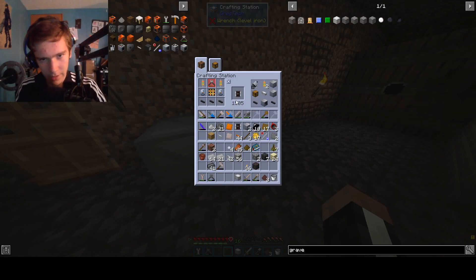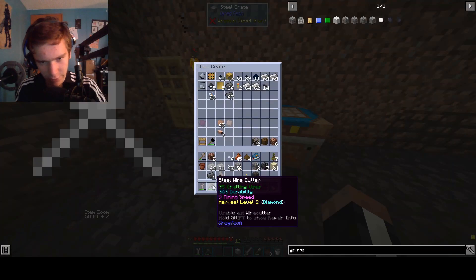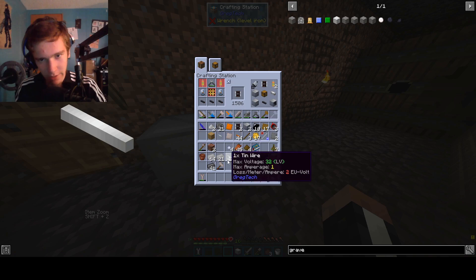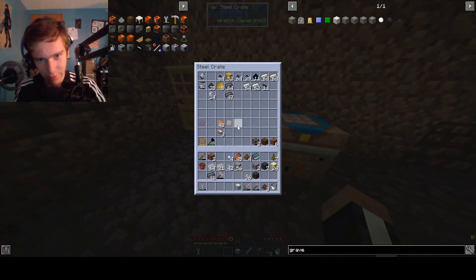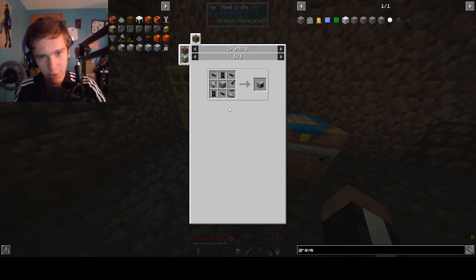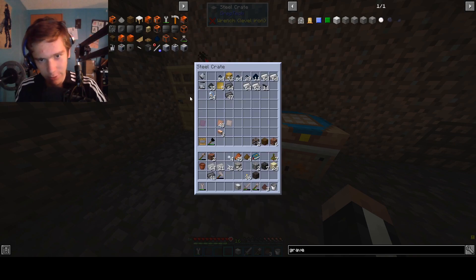We need one more circuit, and to make this guy I just need to shove this dude in the box and boom — circuit. Now we got everything we need. That is exactly all we need. I'm probably going to need to make pistons, but we'll decide what machines we're making next, and I'll be able to make all those things later.